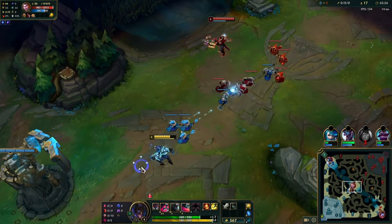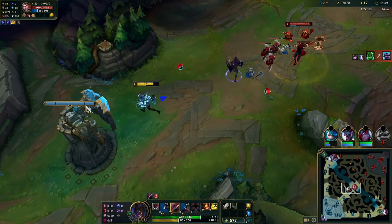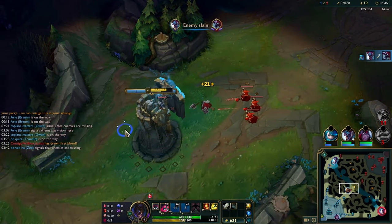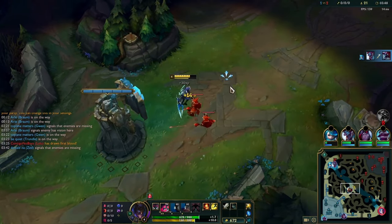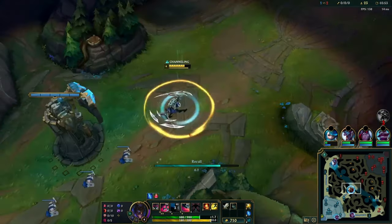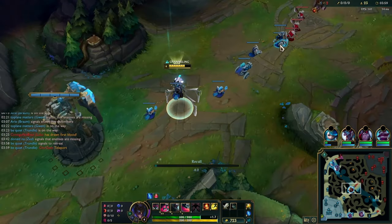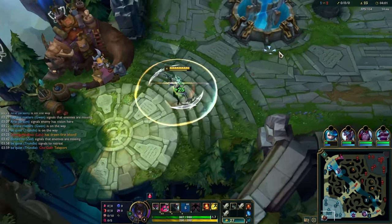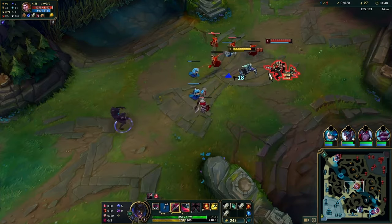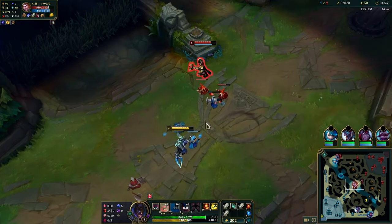The early laning phase against Jace is pretty straightforward — you want to wait for your first back. Right here I just combo him, though not using W there is also a viable strategy; it might be better to use W on the wave instead. I also realize I have Ignite and he has TP, so I need to back straight away or he'll have a heavy advantage. Now I want to show a trading pattern: place a W behind you, walk up, use auto-E, then take your W when he jumps on you with melee Q.